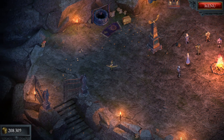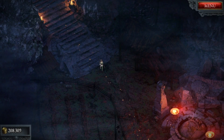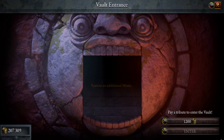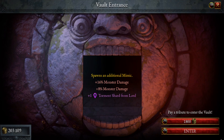We're going to do a higher level one here — we're going to use 200,000 and see how difficult we can make it. Let's head down to the vault. How it works is every four that you put in here you'll get plus one torment shard from the lord.